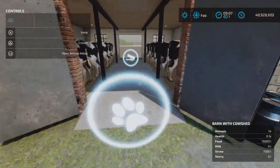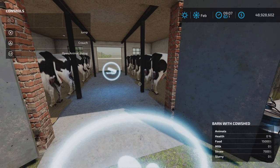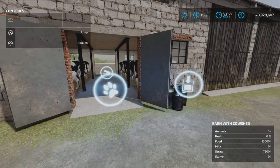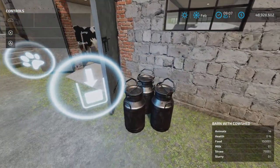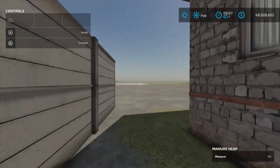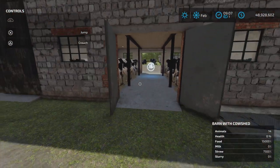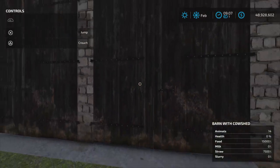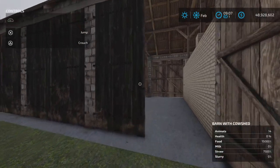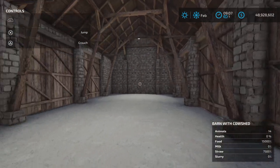The animal dialogue trigger is here — 14 cows, 15 a day maintenance. Milk, I'm assuming, is because there are milk cans here. I have placed down a manure silo and slurry back here.